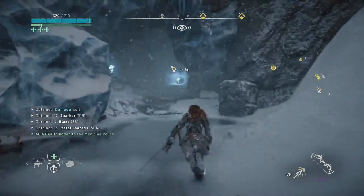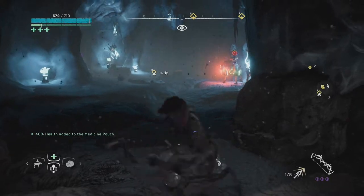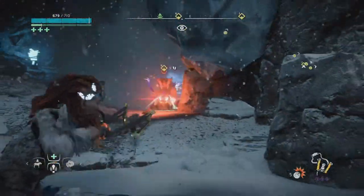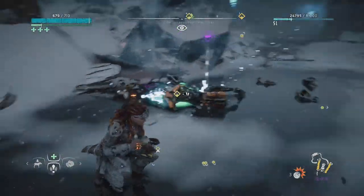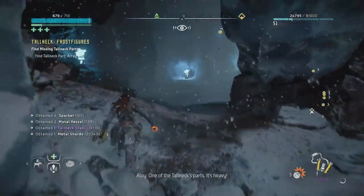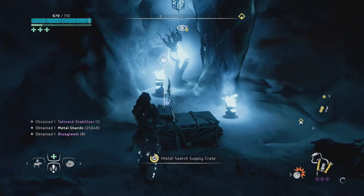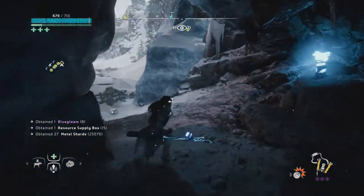I think there's something else in the cave, so let's just ease on up. Why is it green? It has a Thalnex stabilizer! And there's another thing in here — Blue Gleam. I can use that to upgrade one of the special weapons, right?